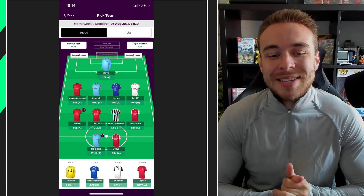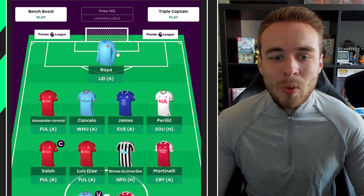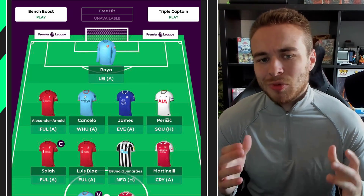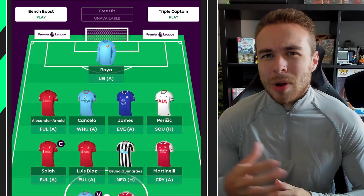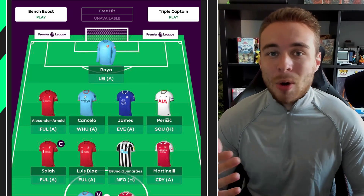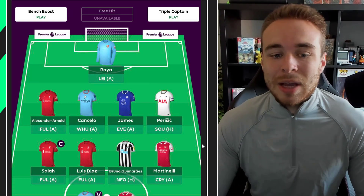The first draft we're going to look at today looks very, very template — you're going to see this kind of draft all over the shop for game week one. In goal we have Raya, in my opinion the best 4.5 keeper. There are other options like Pickford and Henderson, but I think Raya with the run Brentford have at the start of the season is solid. A lot of people are going Meslier for Leeds, but Leeds are very shaky at the back — we saw how many goals they conceded last season.